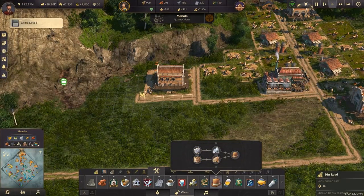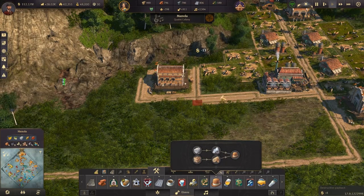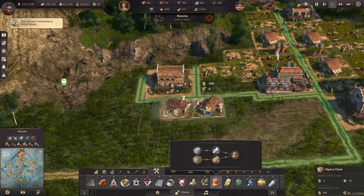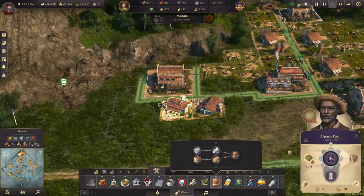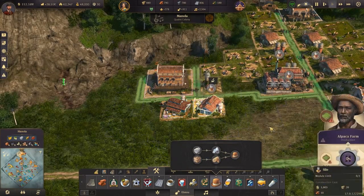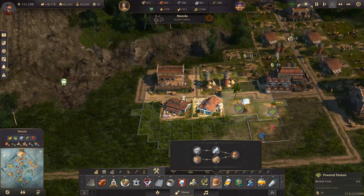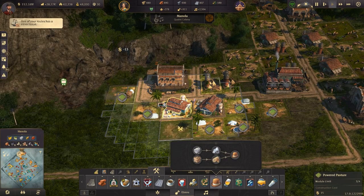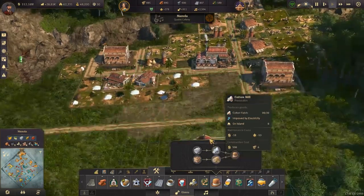In terms of alpacas, we'll build that road there and then put two alpaca farms back to back. We'll pop one silo just there and another silo just there. We're going to need four farms — we'll run four farms just like so.